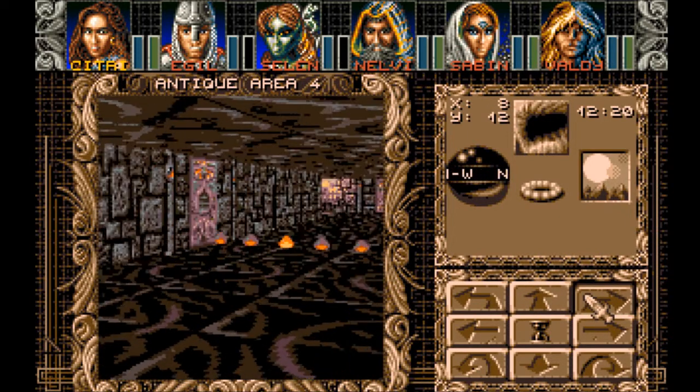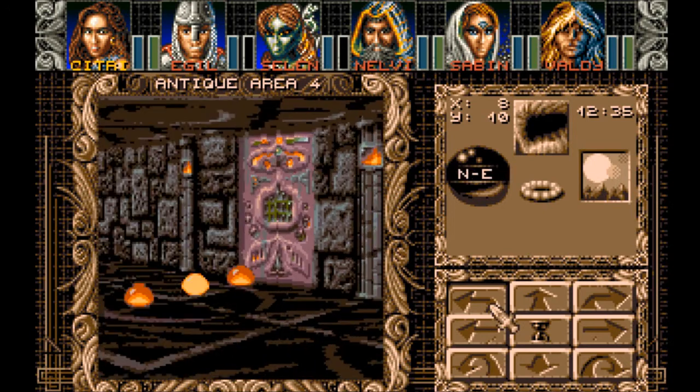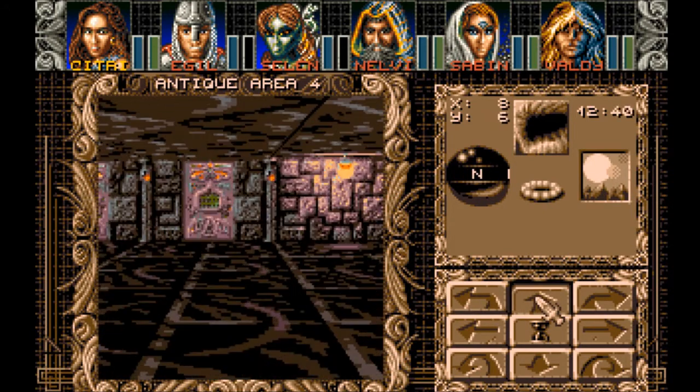We only needed one navstone to launch the ship, and we need one navstone to get back. I wonder if we can get back to Laramion now, because I wonder if Sabine should pick up a better healing spell. I think yellow is back to Laramion. Green is here, maybe. But there's Morag also, so now we can get to Morag, I'm assuming, once we get back to our ship.